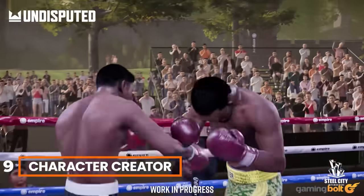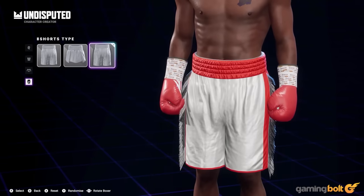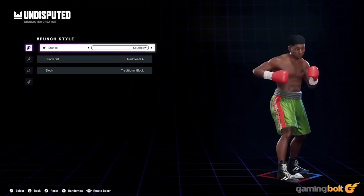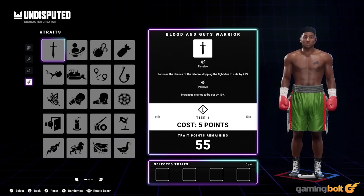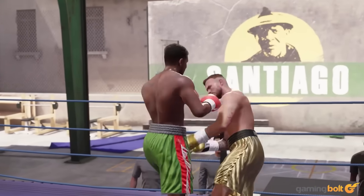Character Creator. In addition to letting you play as over 70 licensed fighters, Undisputed will let you create your own fighter from scratch. On the cosmetic front, the Character Creation Toolset will let you tweak a number of different aspects of your fighter's body, face, outfit, and much more. Beyond that, you'll also be choosing things such as your punching and fighting styles, preferred stances, blocking style, and dive into the traits and stats governing your character's attributes.